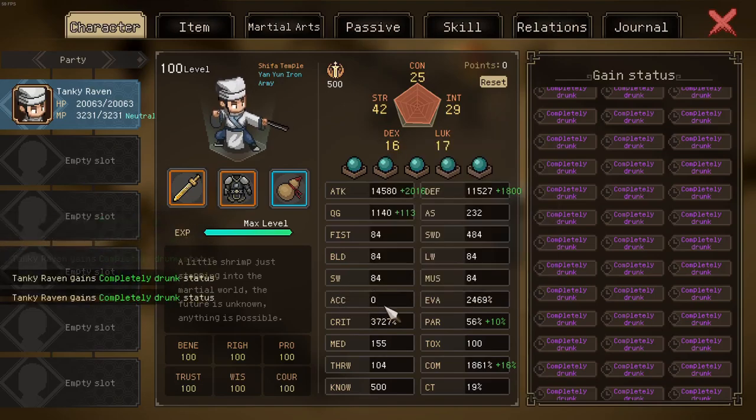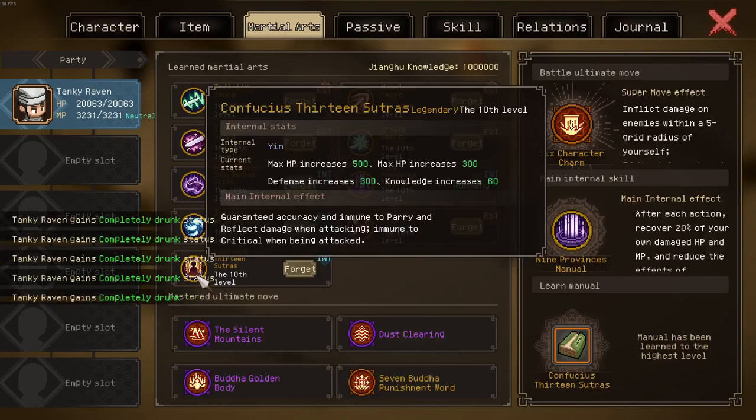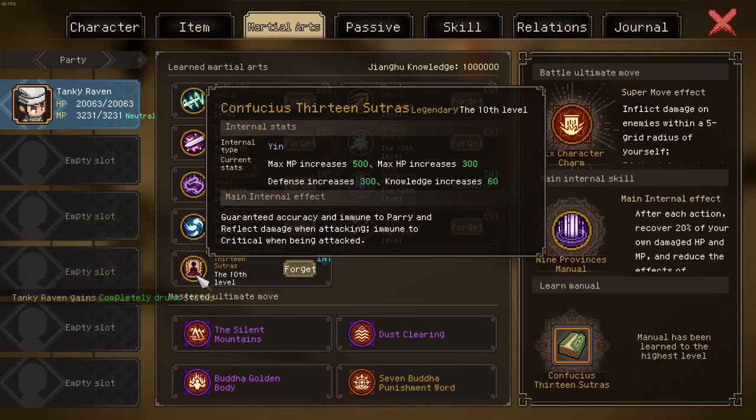You may say, well, we have 0% accuracy ourselves, so what do we do? It's obvious — you use the 13 Sutras yourself. It guarantees your hit, that guaranteed accuracy, regardless of how drunk you are.